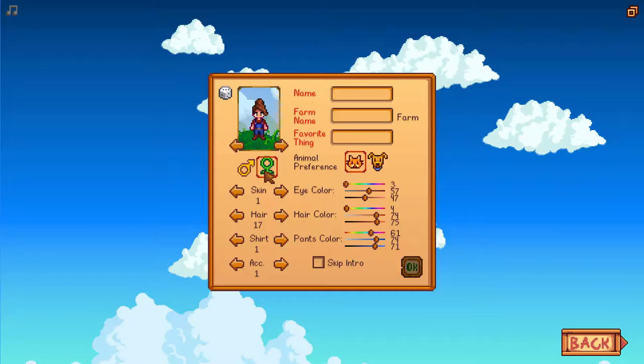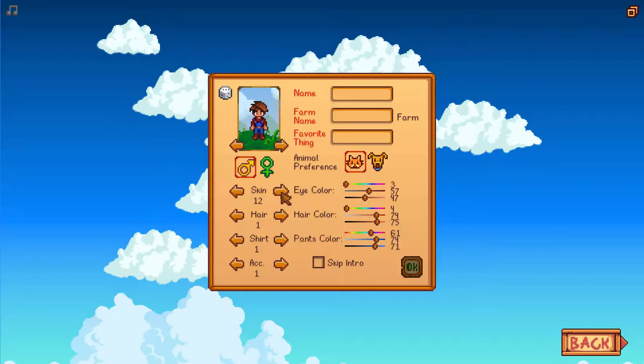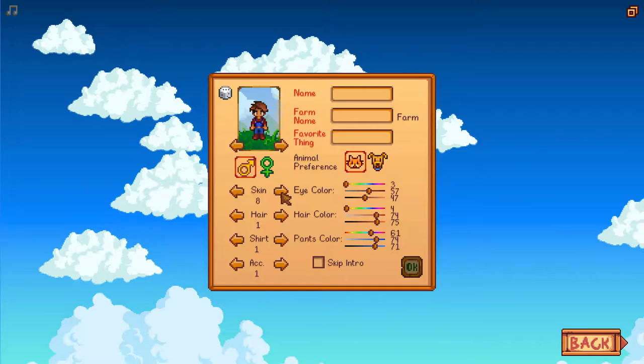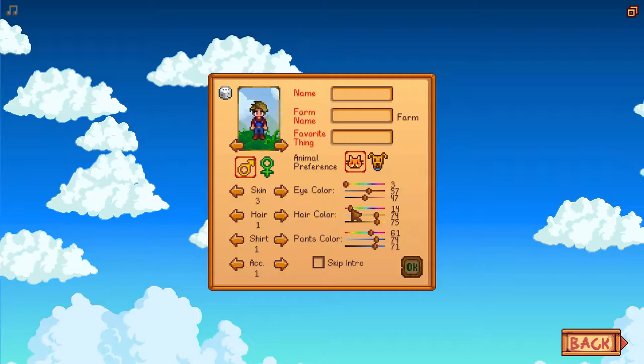Now let's make our character. We can be a man, we can be a lady — be a man, why not? So have a look at our options here. Plenty of different skin colors you can go down. You can get real weird, very colorful. What do we fancy? Maybe a bit too pink. How about that one? That's quite a nice color.